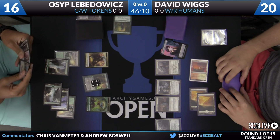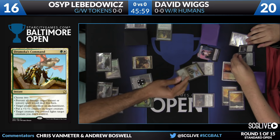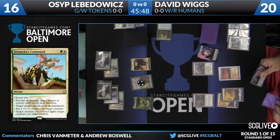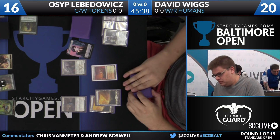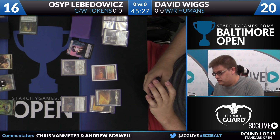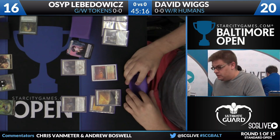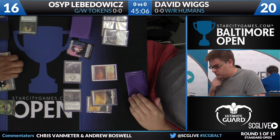Looks like we've got a Jermoka's Command. He's going to choose the two modes: make David sacrifice a creature, and then the 2-2 Knight Ally is going to fight the Thraben Inspector. It's really important to know that the modes on Jermoka's Command all happen in order, so David does have to sacrifice that enchantment before the fight happens, which makes the Thraben Inspector a 1-2 when the fight resolves, and the Knight Ally is going to be able to kill it. Now there's no way David can push any damage onto Nissa without a Grift's Boon or a removal spell.